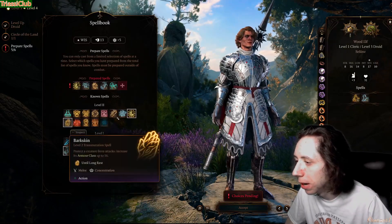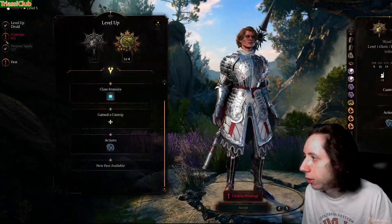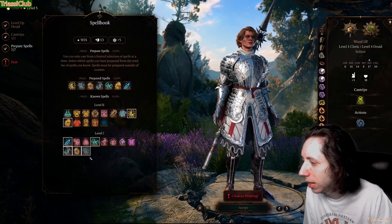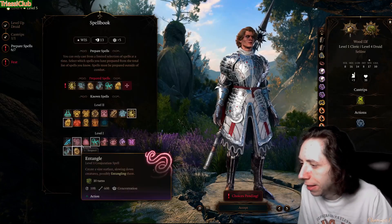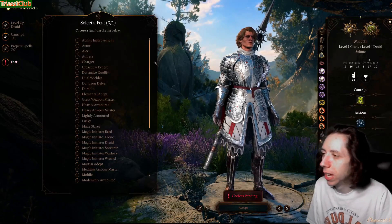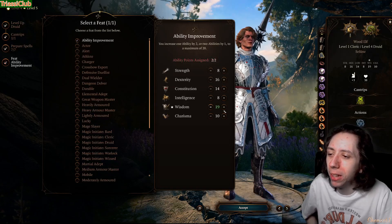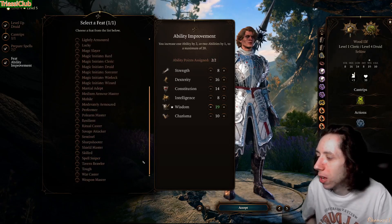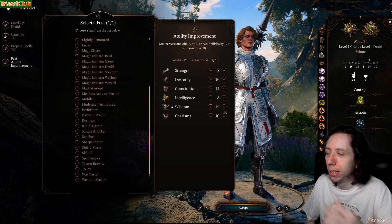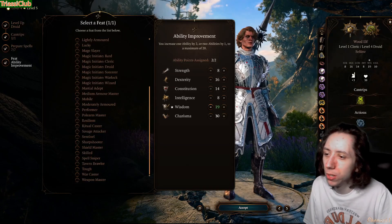At druid level four, Barkskin might be nice for a teammate with low armor class. Druid level five doesn't give anything crazy — just another spell slot and cantrip slot. For the feat, take Ability Improvement to get Wisdom to 19. For your second feat, take Resilient so you can bump Wisdom to 20 and get proficiency in Wisdom saving throws. We don't care about anything else besides pumping our Wisdom.